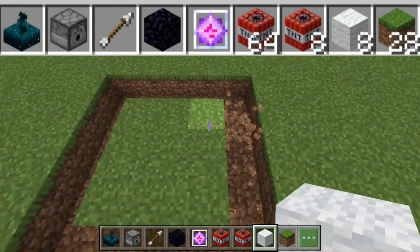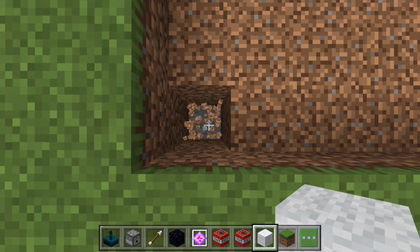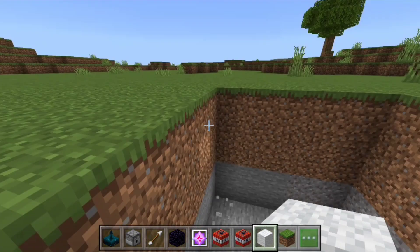Start things off by digging a 5x5 square and you want to make the hole 5 blocks deep, so from this point just dig it 4 blocks down.